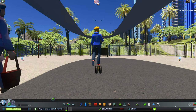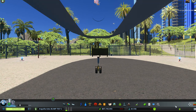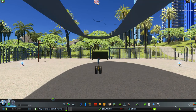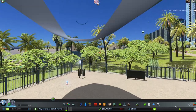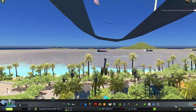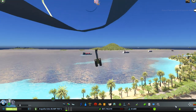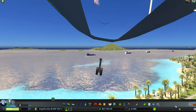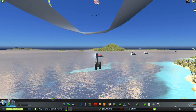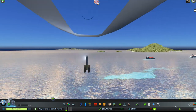He jumped right onto the blimp and so did a bunch of other people. When you jump onto the blimp with a sim, this is what you see — all the other folks get on and then they disappear. You see your guy jumping on and it looks like he's hanging off the bottom of the blimp, but at least he's in there and you can see what's going on.